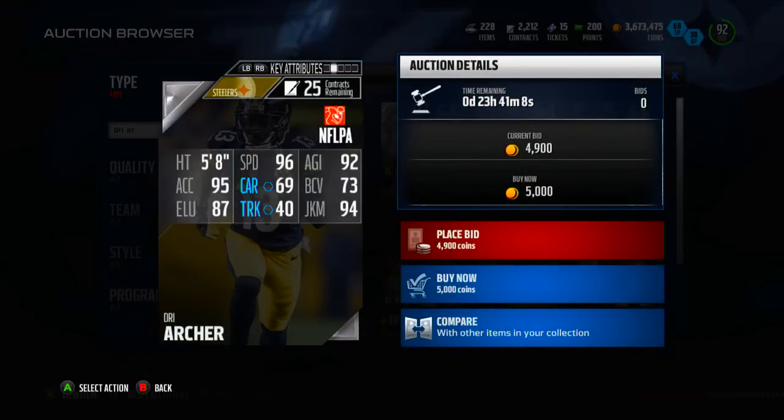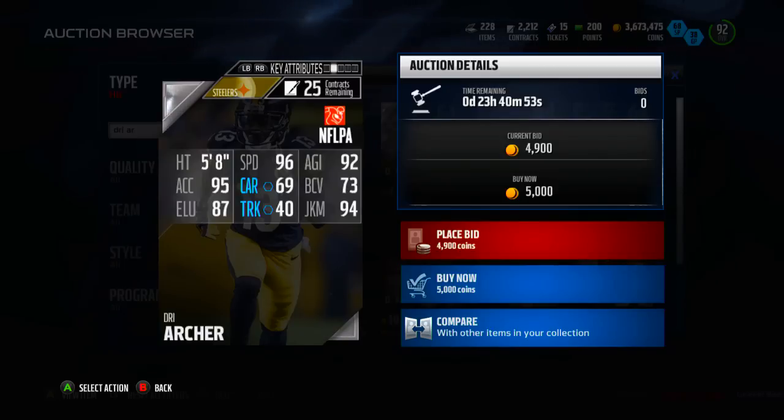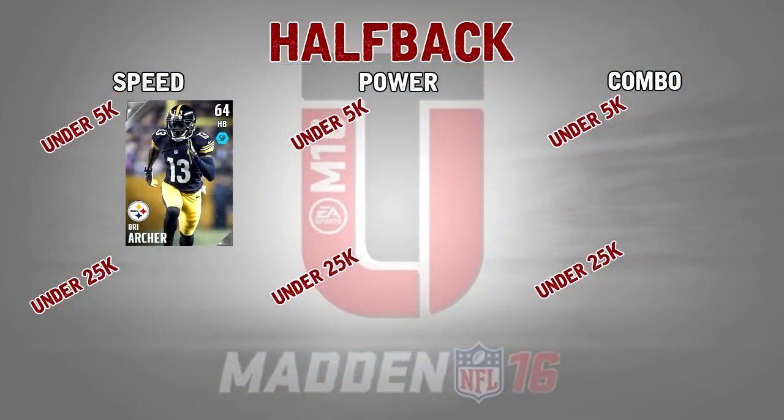96 speed is absurd, 92 agility, 95 acceleration, and then 94 juke move along with 87 elusiveness — all very good stats. 96 speed is just deadly on toss plays and things like that. Drie Archer, while he is kind of expensive for a silver card, you should have him for free in your binder unless you quick sold him. If you did quick sell him and still want him, 5k is not a terrible price to pay for a pretty fast card.